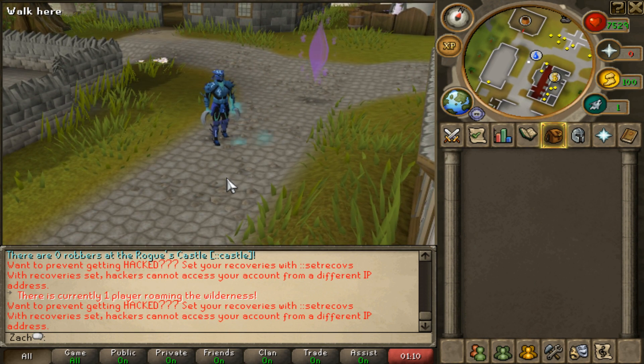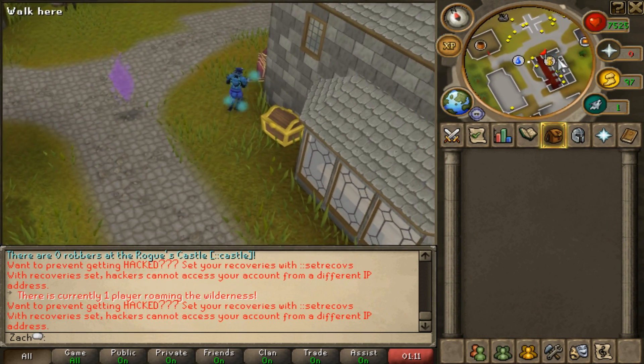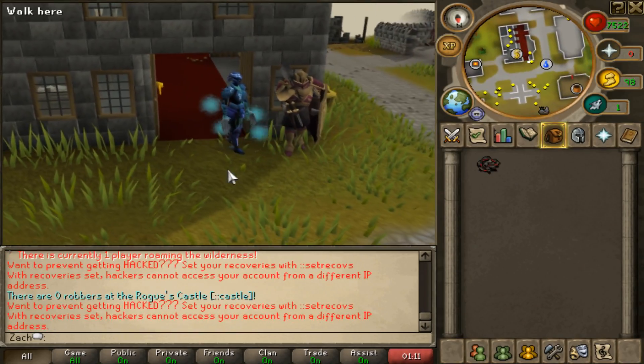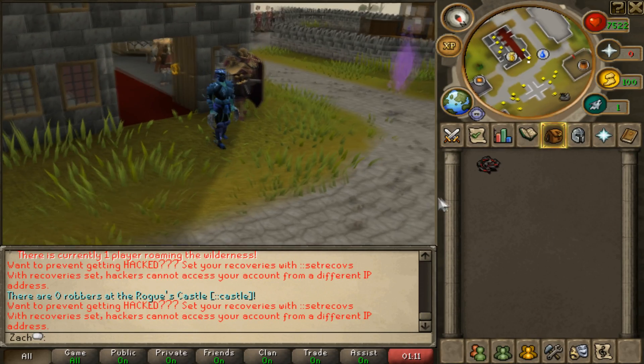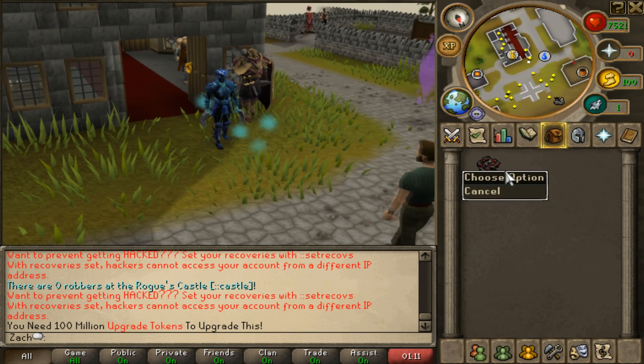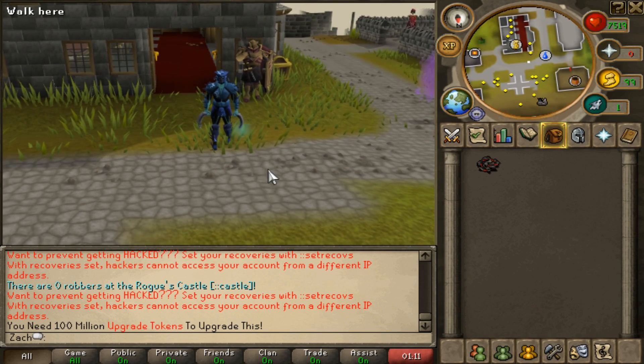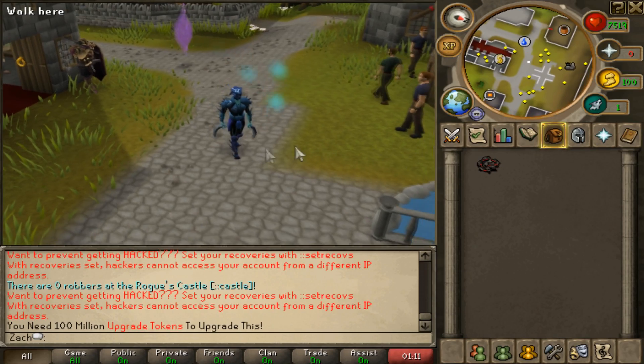One currency we are keeping as a drop are upgrade tokens — this is honestly what made TizenX. The upgrade system was one of the things that made TizenX stand out when it was first made. If you upgrade a weapon, you need a hundred million upgrade tokens to upgrade a whip — it turns into an upgraded whip, a stronger version. That concept stayed thriving until the very end and everybody still used it.